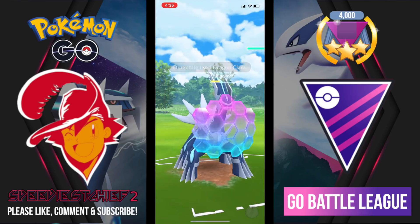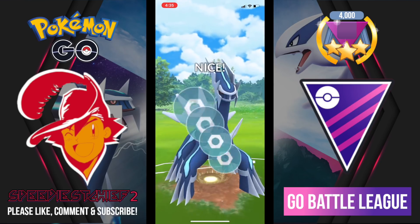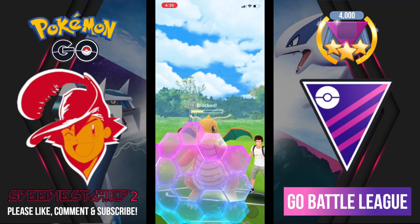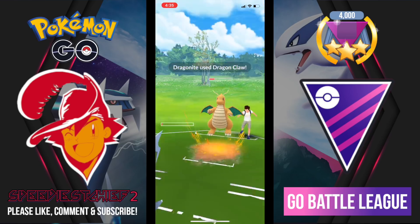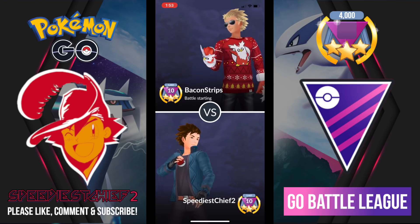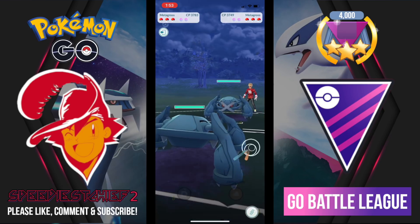I have a very weak Dialga here — a precarious situation. I'm going to try to get to a double Iron Head but I don't think it's possible with Dragon Breath's energy generation rate. My opponent shields the first Iron Head and that Dragonite brings us down with Dragon Claw.